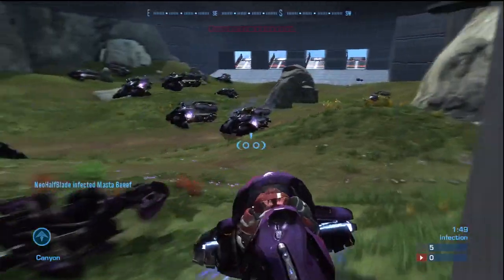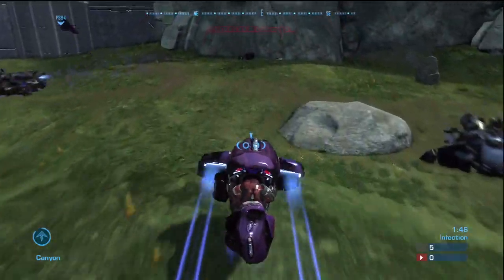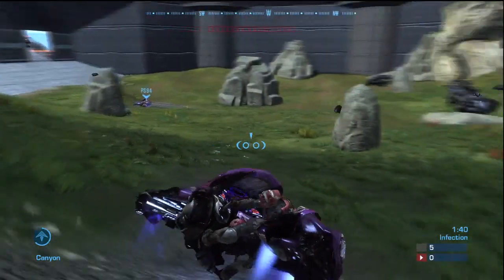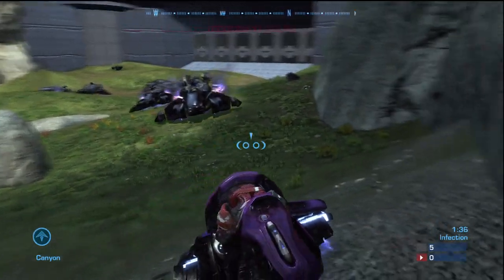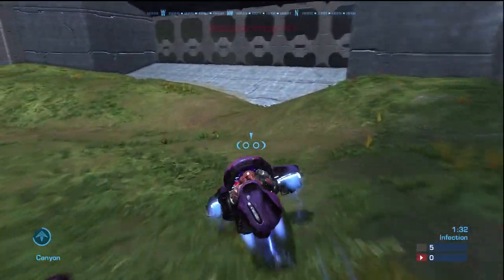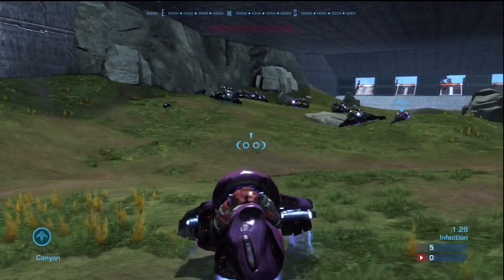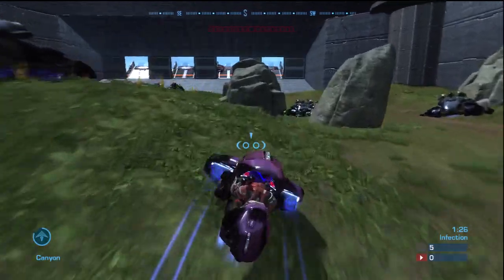Here's how you score points. If you're a cat, you get one point for every mouse that you kill. Also, when you're the last man standing as a mouse, you earn five points. And then you also get an extra five points if you survive. So it's possible to earn ten points if you are the last man standing and you make it till the end of the four-minute games.